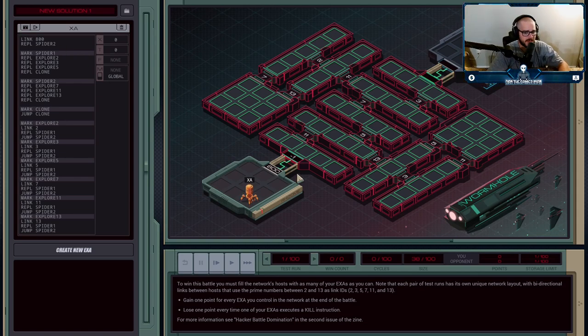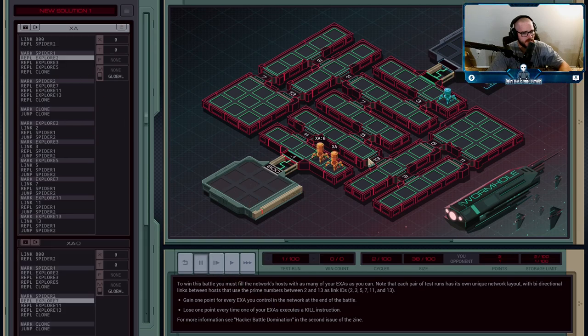Since we already know there are just these six values, here's what I do: I link 800 to get right into the network, then I clone myself, and I've split my spidering into two. I have the first half of the numbers — 2, 3, 5 — and then the second half — 7, 11, and 13. So XA goes in there and clones itself. XA is going to handle the first half, and XA0 is going to handle the second half.